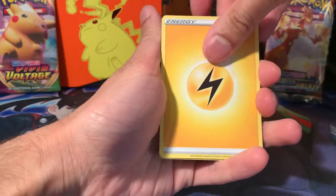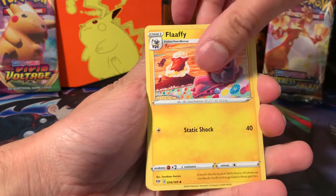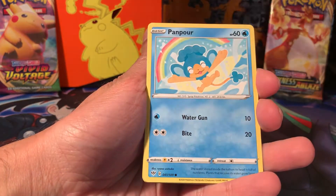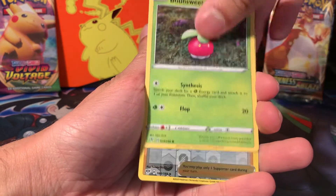That means the pulls for Vivid Voltage have probably dried up — no amazing rares, potentially. There's normally two in a box. And no more secret rares or Full Art Trainers, most likely, because that's normally just one in a box. So I think it could be Darkness of Blaze to win now.